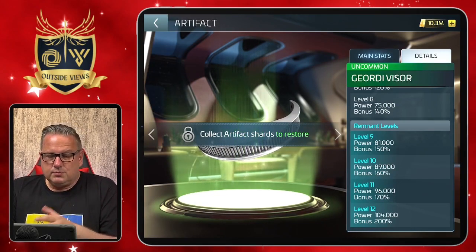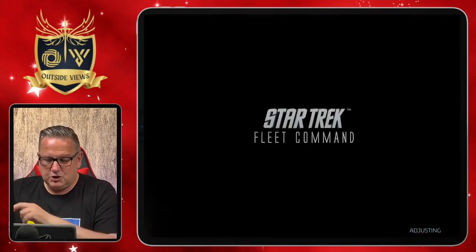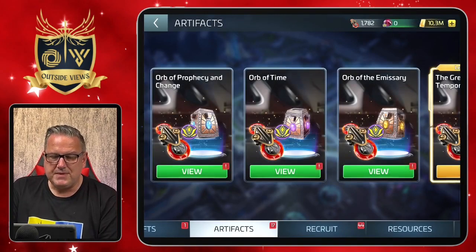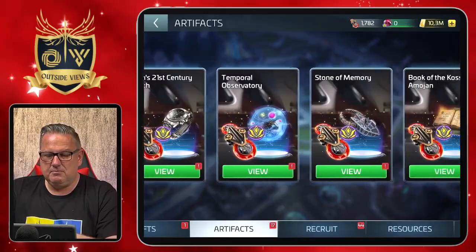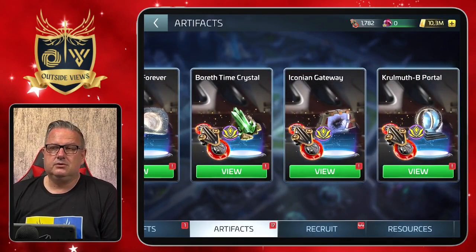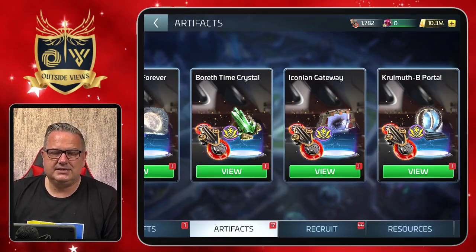To level it up you have to have it in the first place, and if we collect shards it leads us to the normal temporal restorations. But as I said in the other videos these last days, I don't see any of the new artifacts in here.